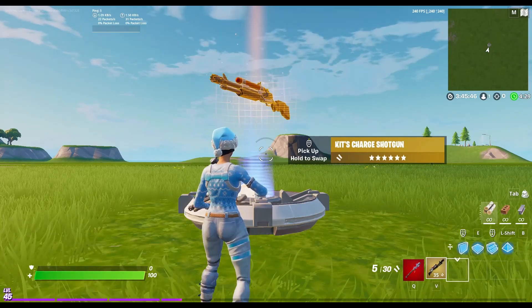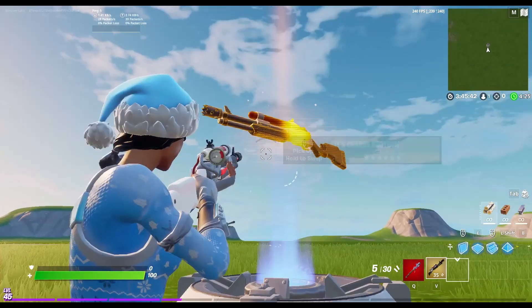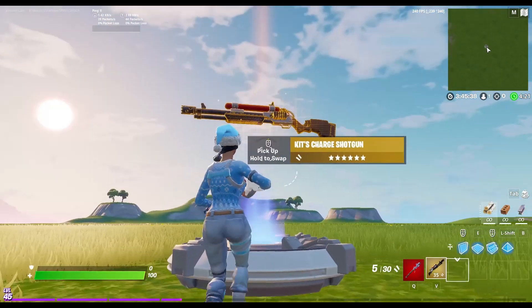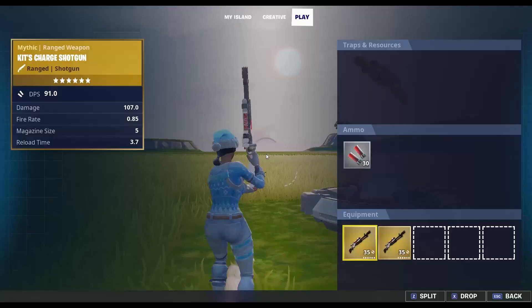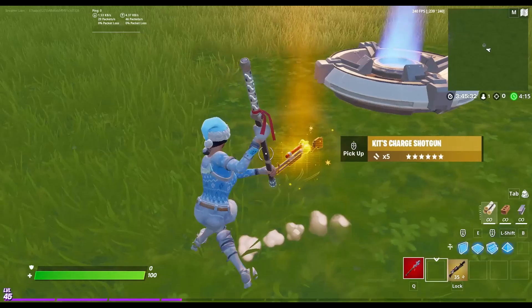Hey, what's up guys, it's Liam - Streamer Liam - and in today's video I'm going to be showing you how to get Kit's charge shotgun in creative. As you can see, it's right here and I have it in my inventory and I can pick up another one. This is real by the way, and I'm going to be showing you how exactly to do it.